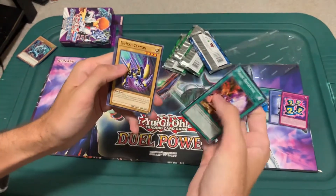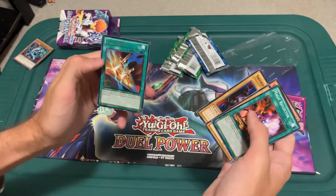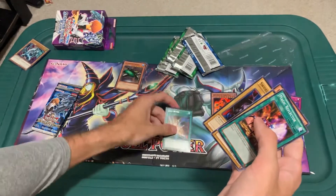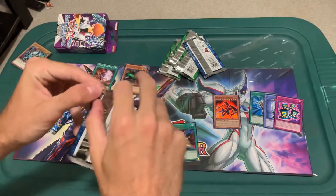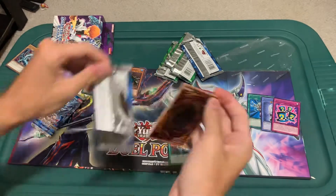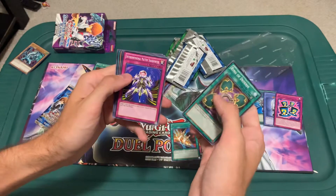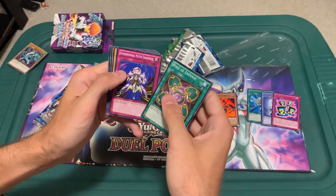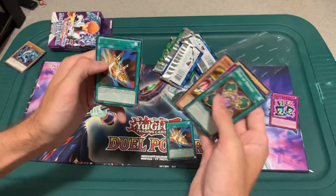Magic Reflector, Magic Reflector, X-Head Cannon, Enraged Battle Ox, Sword Stalker, and Cost Down — I'm not sure if I have that one already or not. All right, Ring of Defense. Interdimensional Matter Transporter, X-Head Cannon, Y-Dragon Head, Cost Down again.